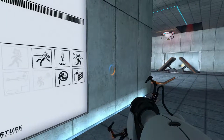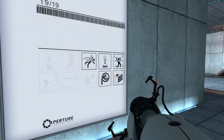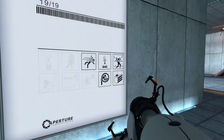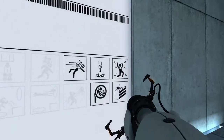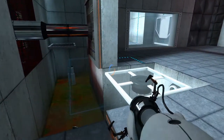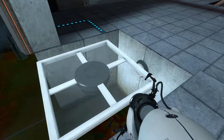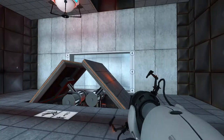Welcome to the final test. When you are done, you will drop the device in the equipment recovery annex. Enrichment center regulations require both hands to be empty before any cake. Okay, so at the end of this we should receive cake. There are some dangerous things — this is the last level.